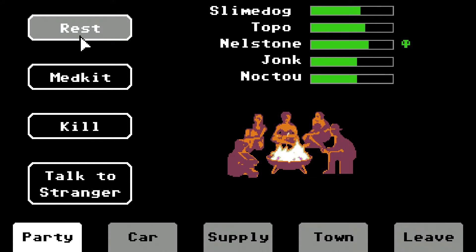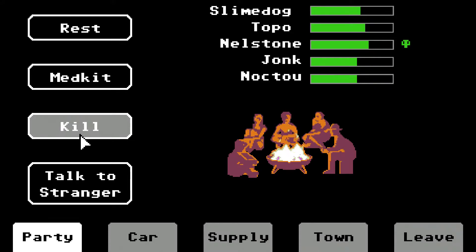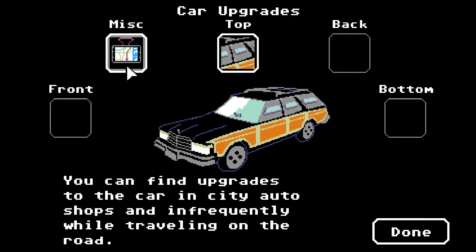So as long as you keep them alive — we've got you, Nelstone, we're not going to kill you. Here's the option if we decide to kill him, though — it's always an option. You can talk to strangers, and there's the med kits section. This is where you do the rest and med kits — the party part. Here's the car. You can repair it. Upgrades show what we've done so far, and certain upgrades are only available in certain towns — you can't buy upgrades whenever. They're relatively pricey, but they are permanent once purchased.